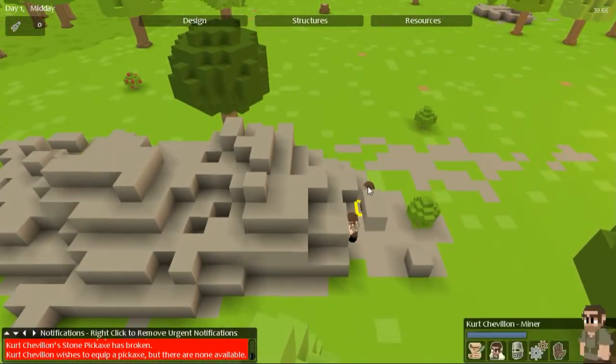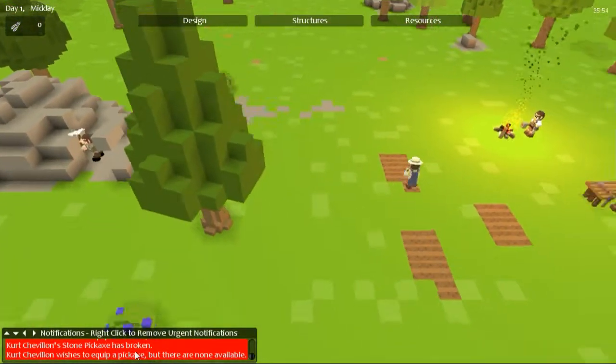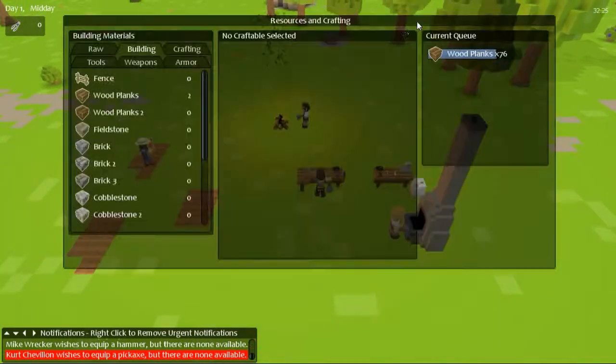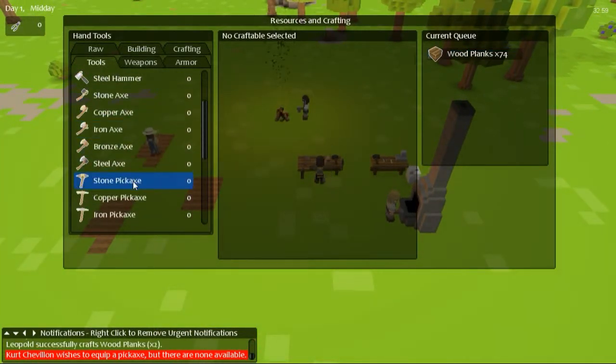As you can see here, my little miners are mining away. Oh, he doesn't have a mining pick — poor guy, can't do anything. Okay, resources, tools — I'll find the pickaxe.